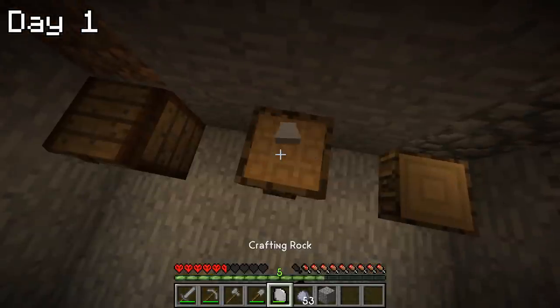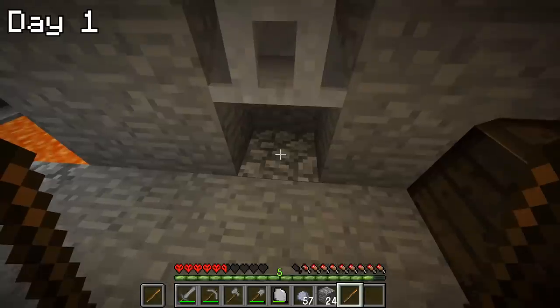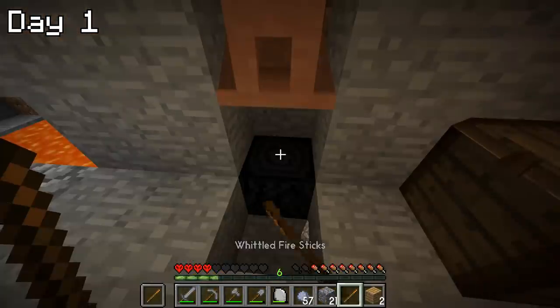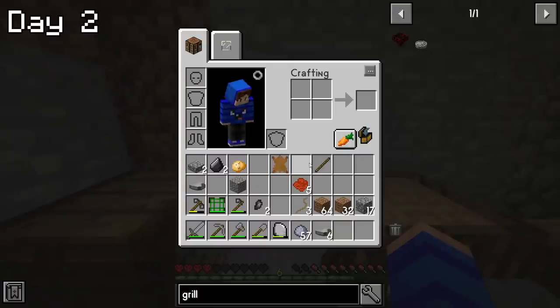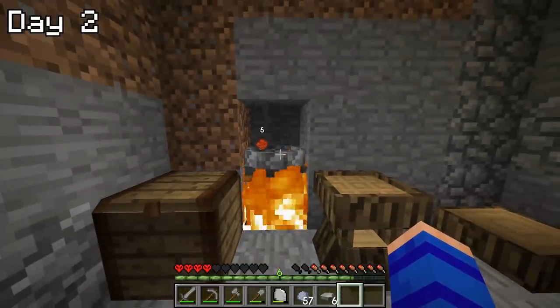I then crafted a clay kiln — which, as you can probably guess, is basically just a scuffed version of a furnace — and lit a fire under it. I used this kiln to convert a log into a charcoal block, which would allow me to have a permanent fire going so I didn't have to keep relighting it every day. On day two, I began by setting up a grill so I could cook some food and recover from the injuries inflicted by the golem.